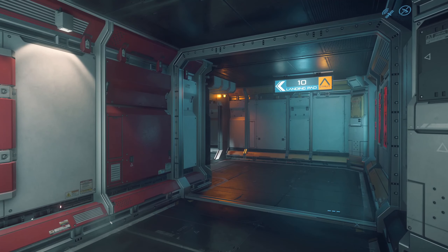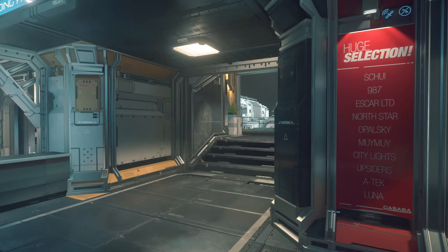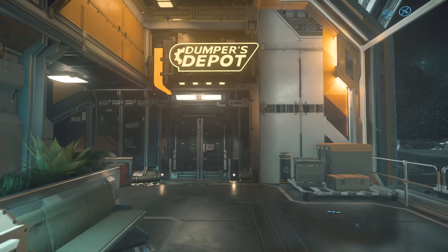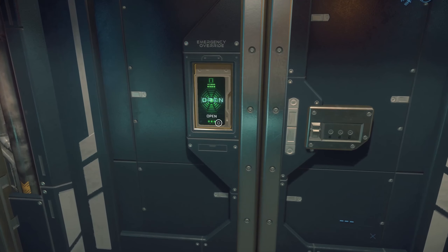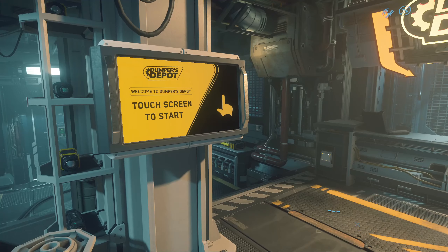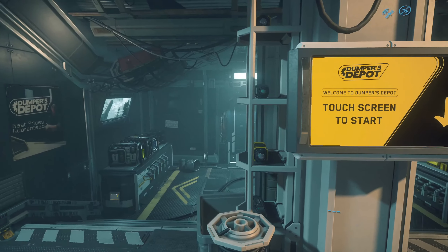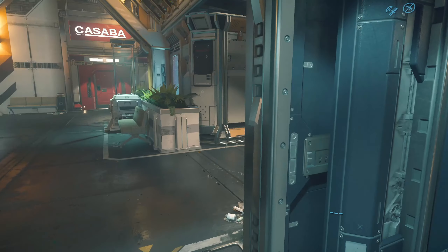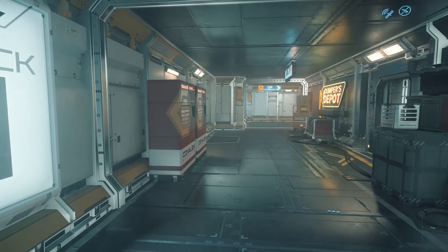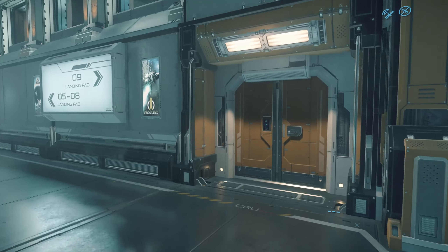There are more landing pads over there. And then over here is Dumper's Depot — this is where you can get ship equipment. You can buy shield generators for your ship and other things. Really cool.